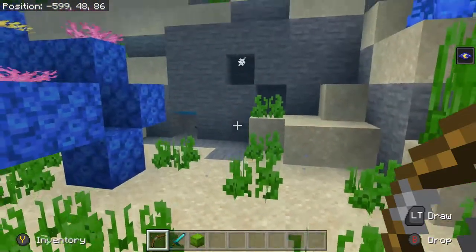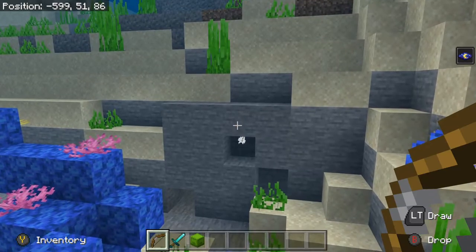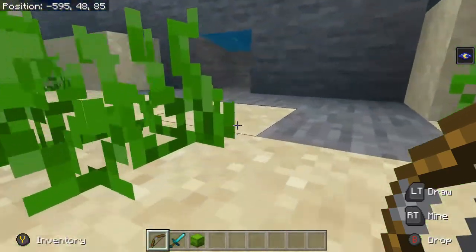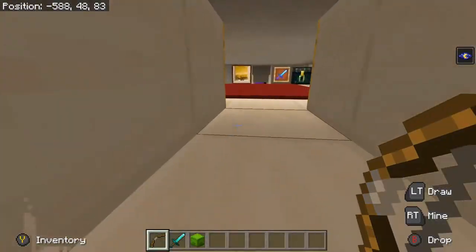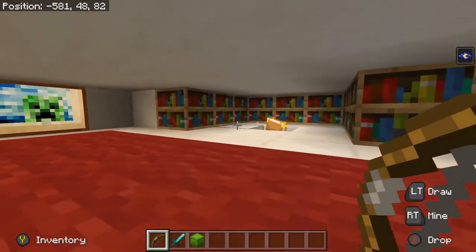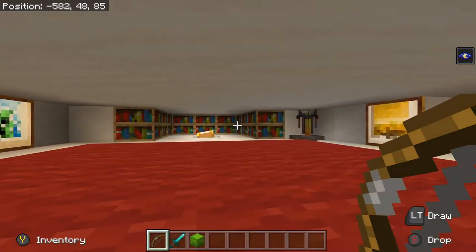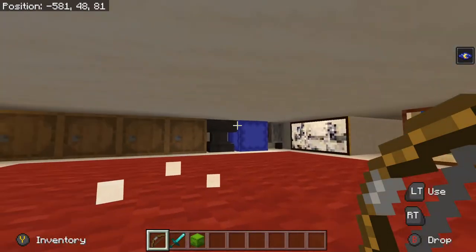Now, if you know the video that I'm referencing, you know I'm about to say: stop swimming. There we go — or stops flying. We're going to swim right into that hole. Boom. And we have a one-high secret base underwater. I think it's amazing.